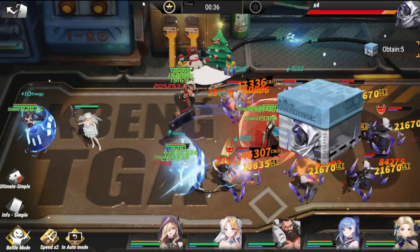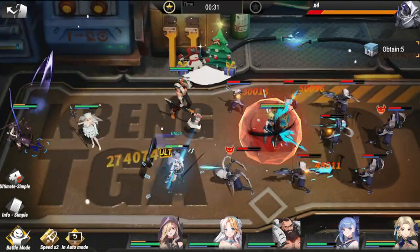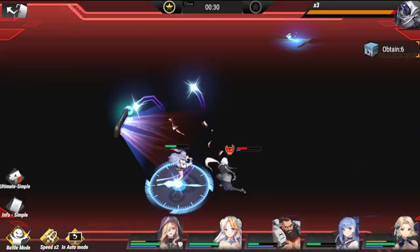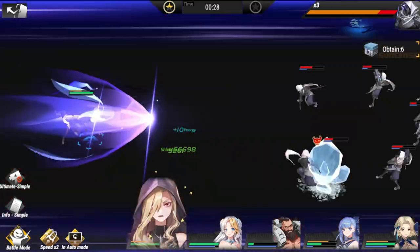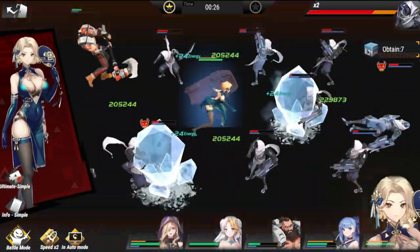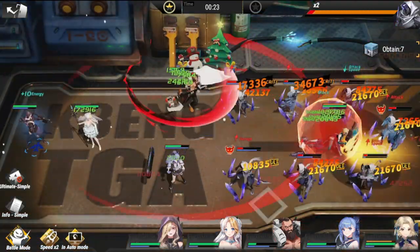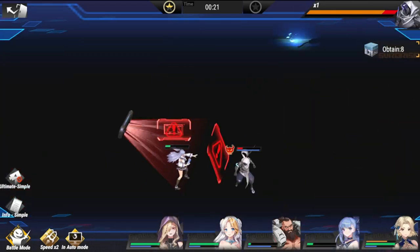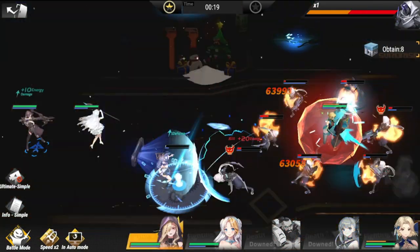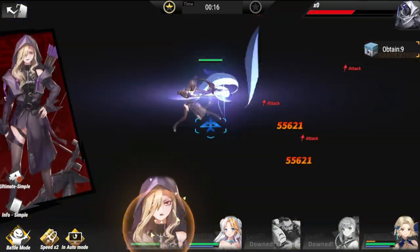She has a bigger AOE field she is able to pull off. We are down to eight and holding steadfast right now. The enemy is actually dwindling in terms of HP, so they're down to seven.